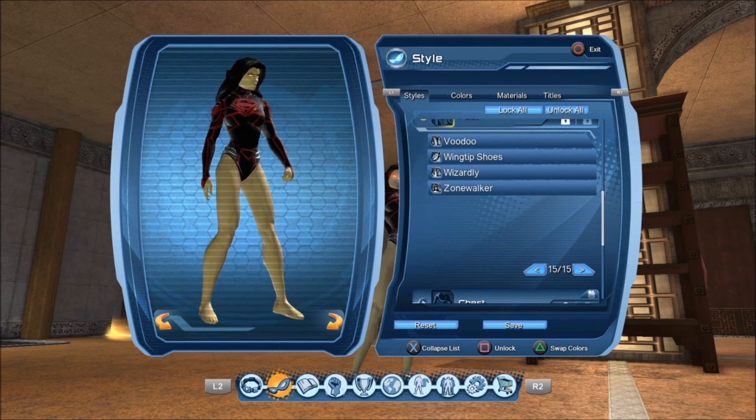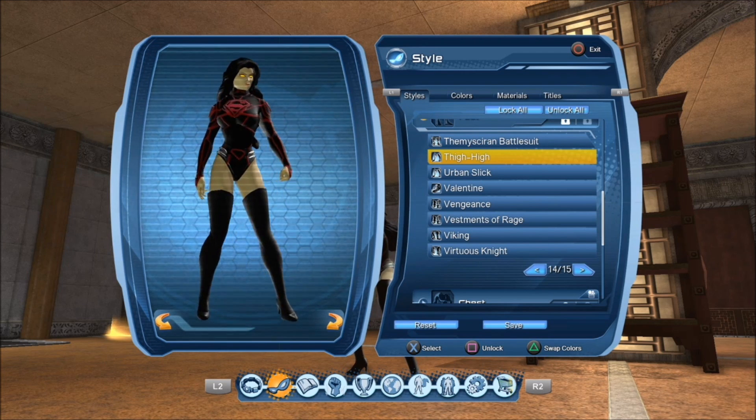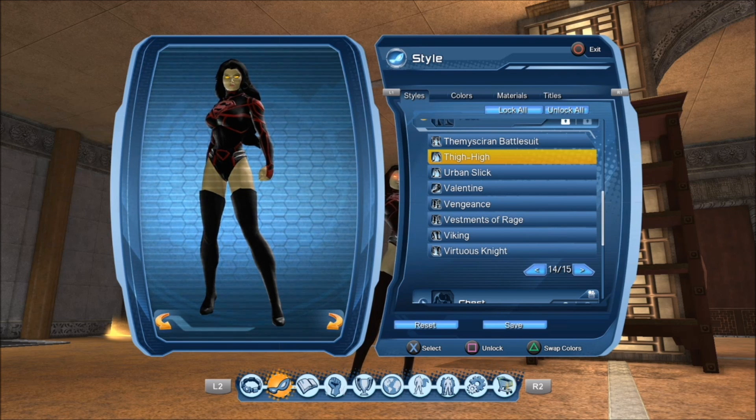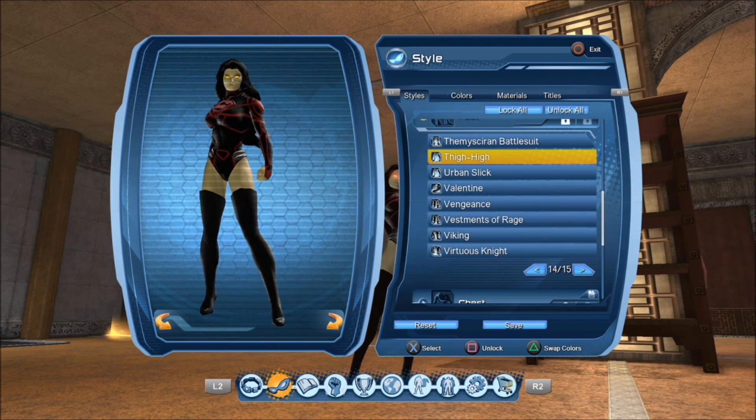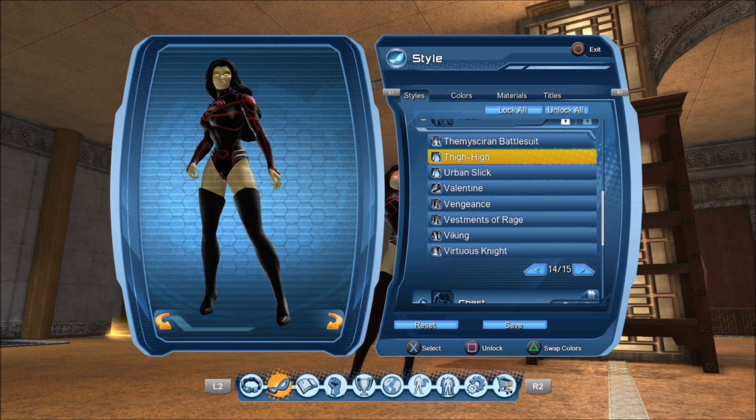For the feet piece we're gonna choose the thigh high boots. Now we're practically done with this. If you want to wear the style as is, I think it would look good just as is — you don't have to use a hand piece, shoulders, or anything else. It's just a natural, nice, subtle design — a bit simplistic but goes a long way. Simple yet effective.